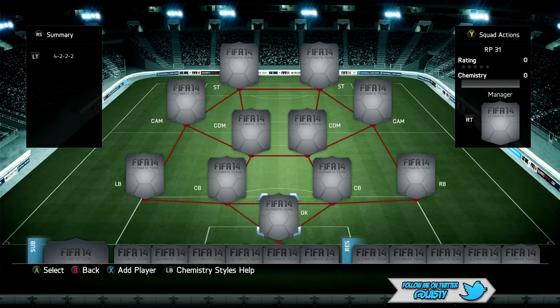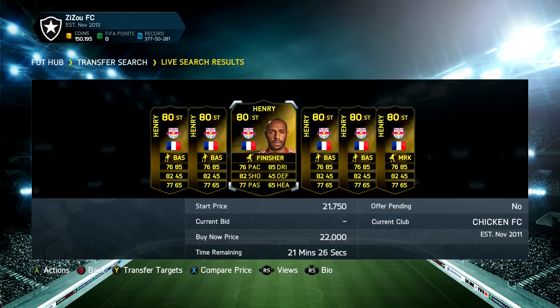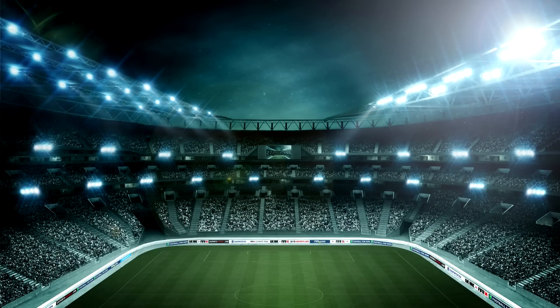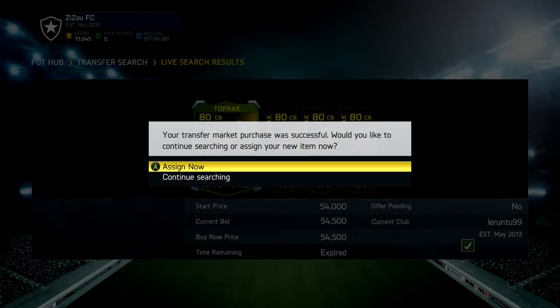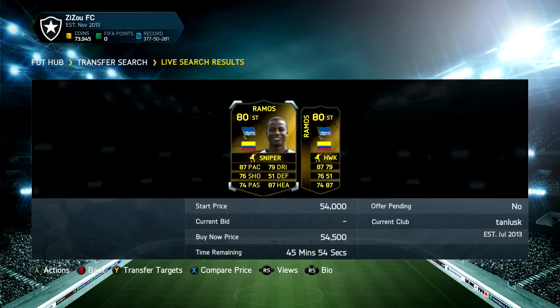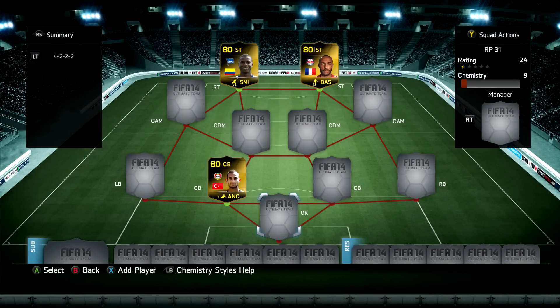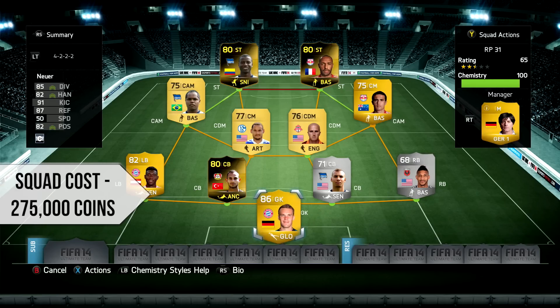Those are our three informed random pick players today, and we're going to go with a 4-2-2-2 mainly for chemistry reasons - those three players are not the easiest to stick in a squad together. I picked up Thierry Henry for around 22k in the striker position, picked up Toprak for 54k which is very expensive, and then Ramos for exactly the same price. Ramos plays left striker and Henry plays right striker.